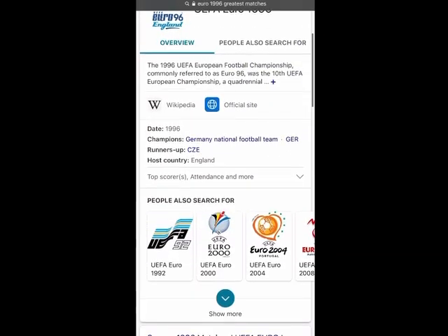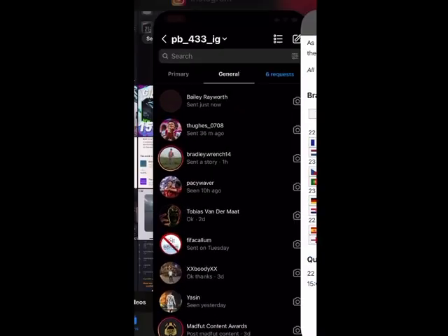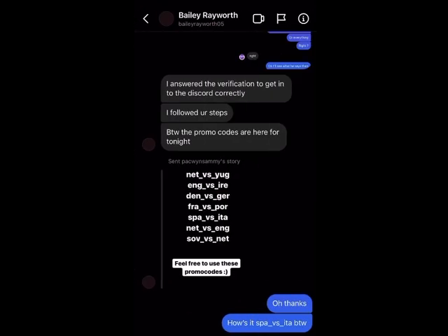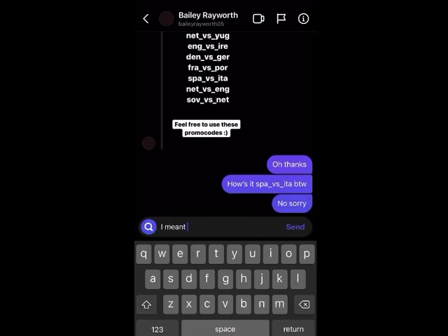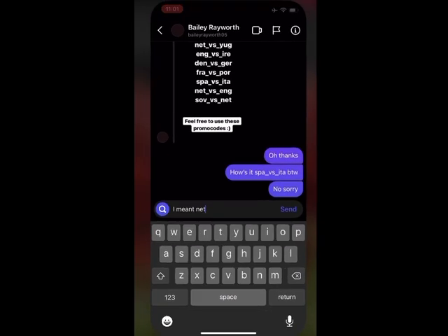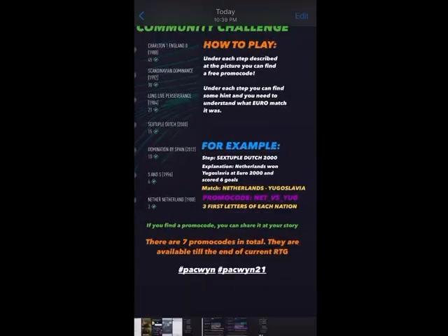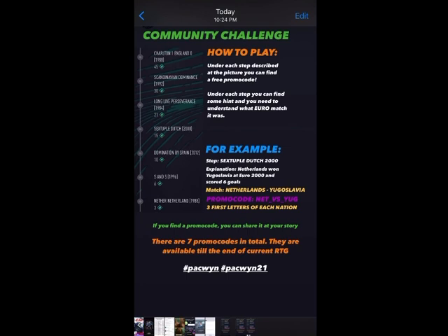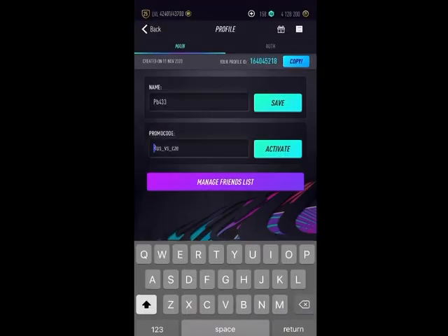I went on Instagram for a second and saw that someone had already sent me all of the promo codes — I didn't need to work that hard at all! To show I was actually working hard, you can see 13-minute and 15-minute video recordings in my photos. Someone had already sent them — it's from paquin_sammy.